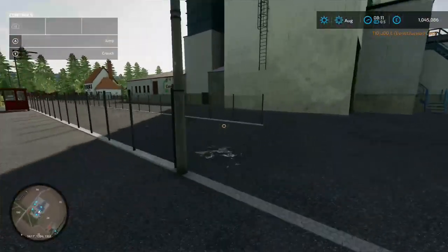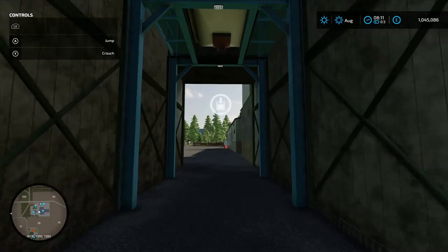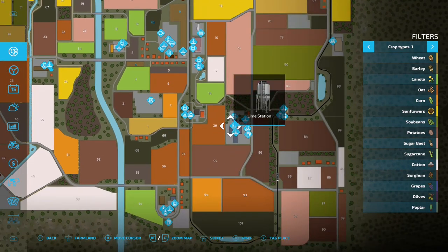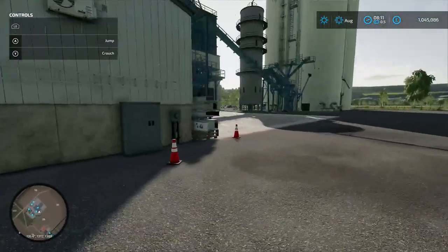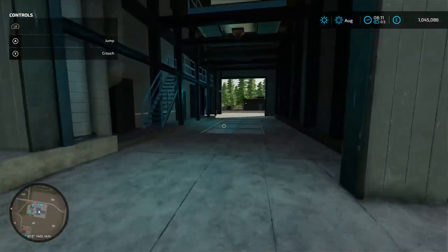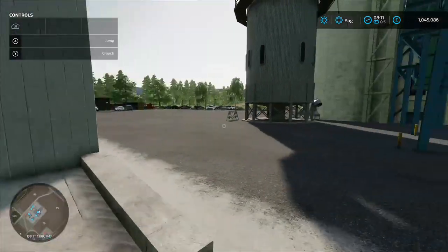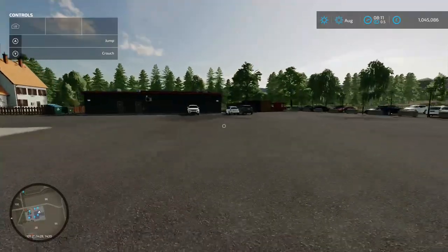The next building has a loading-in point, and going back to the map it looks like another buy point for lime. Coming back around to the sell point - this one is called Corn Agri.